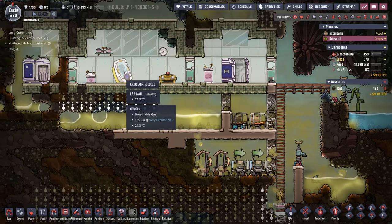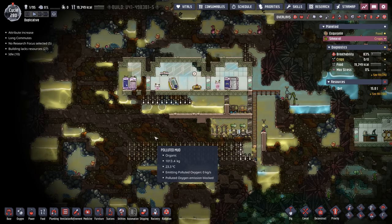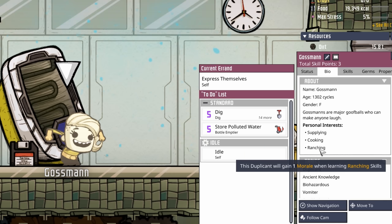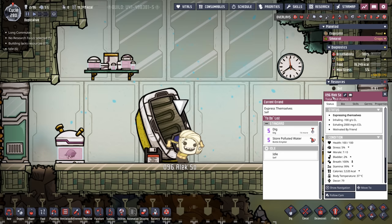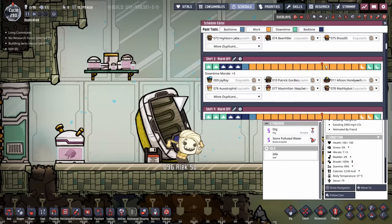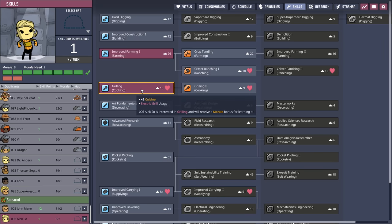With the second cot in, it's time to defrost our friend. Here comes a fresh gossman — good at supplying, cooking, and ranching. They have ancient knowledge giving them three skill points, they're biohazardous, and they're a vomiter sparkle streaker. Welcome to dupe number 96, Alex So. Alec specifically requested dupe number 96. Unfortunately, I can't give everyone the same number — it's a first come, first served situation. Most people are just requesting to be in the colony, and we have plenty of dupes to name.